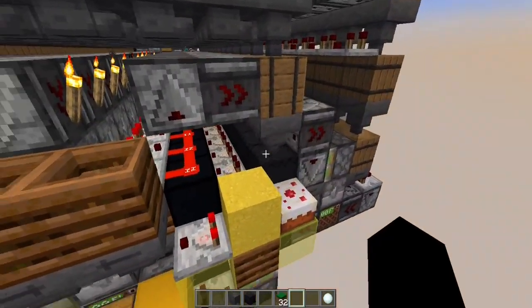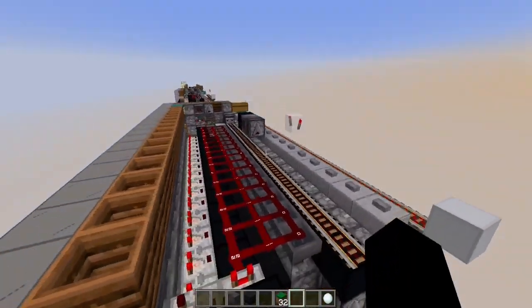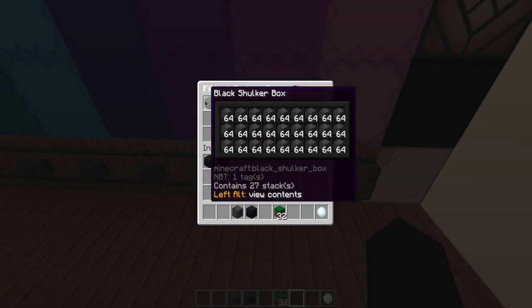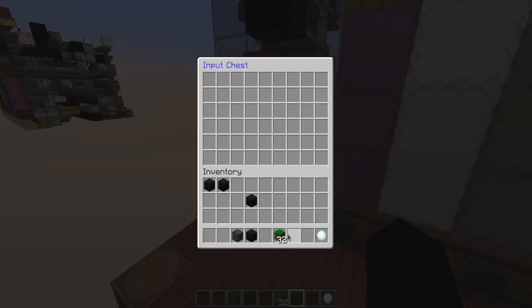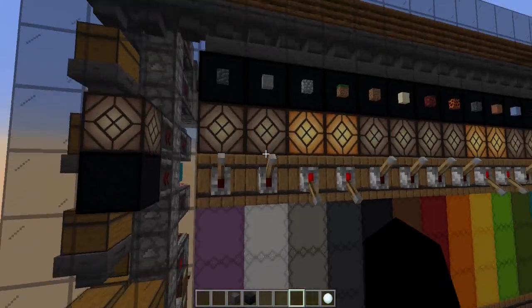The shulker box got automatically replaced — this was called the distribution system — and your shulker box is going to end up inside here. Now we can see the completely full shulker box. Another thing we can do: let's try to redirect grass to the shulker boxes now.